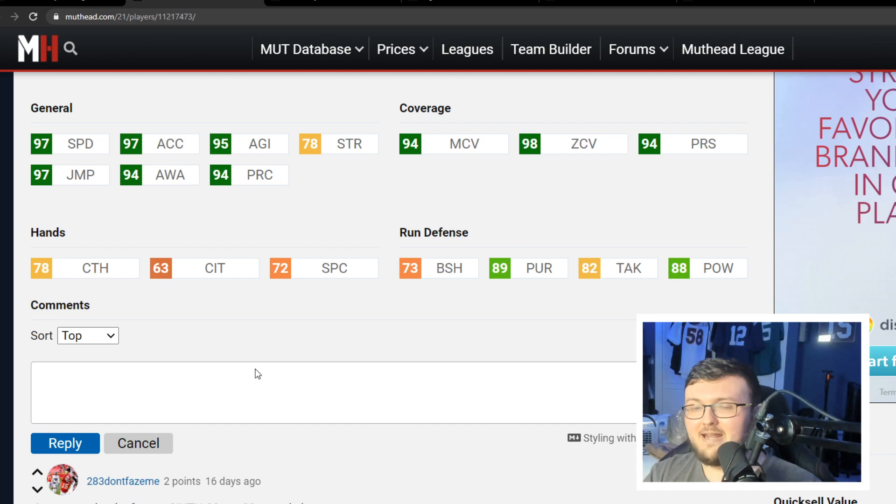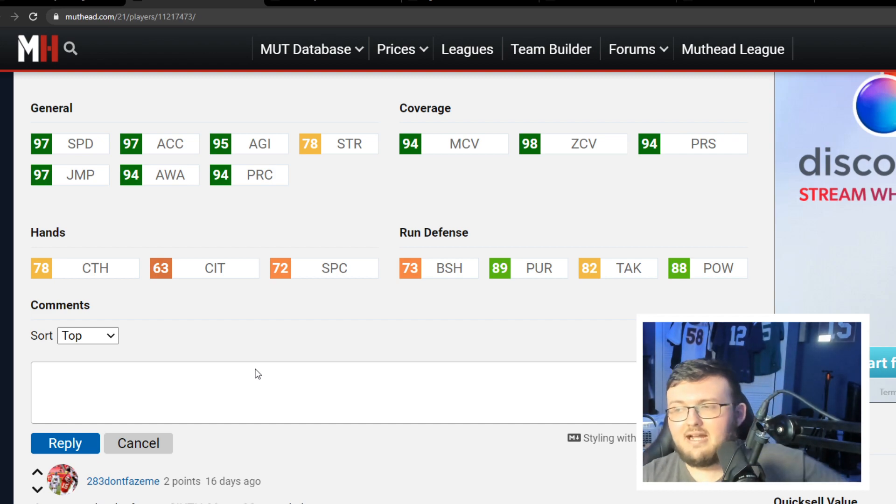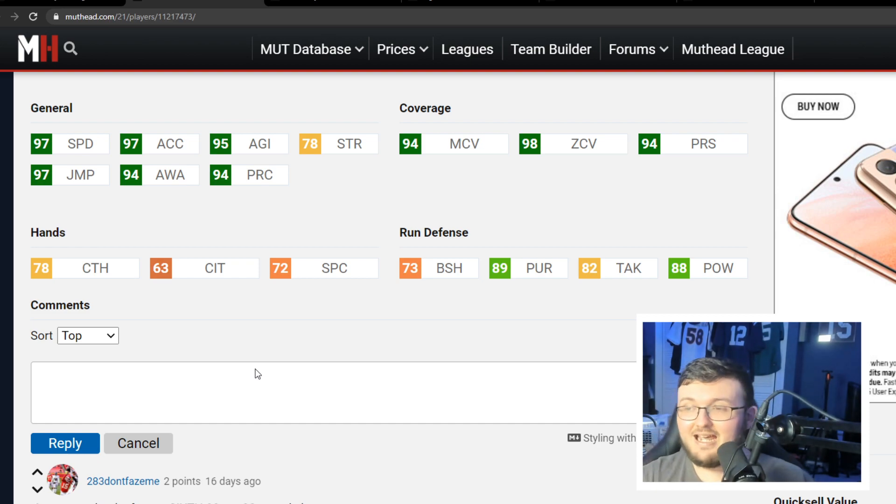If you go ahead and max him out with a Lockdown ability, he gets up to 99 zone, 99 man, and 99 press. He also has 97 acceleration — powered up, 98 acceleration. You can put Sprinter or Brawler on this guy to get him up to 99 acceleration and 99 speed. This card is an absolute monster. Definitely recommend him, especially because he has 88 hit power. Tell me how many cornerbacks have 88 hit power — this is a cornerback that's going to lay a boom. That's an automatic W.